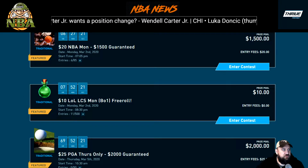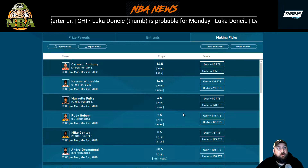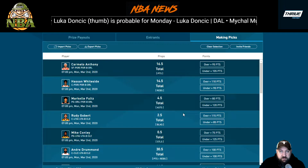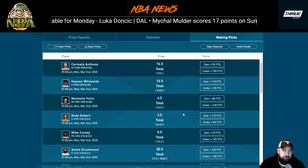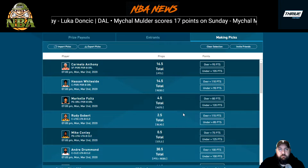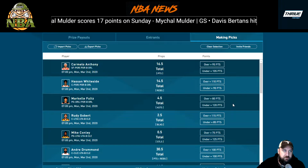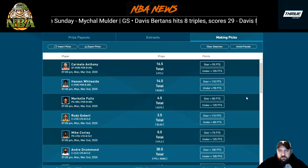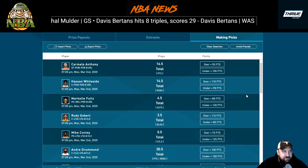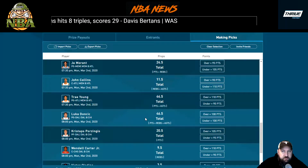They have a $20 buy-in for tonight's NBA slate, with first place paying $400. They give you 20 players — usually all the great players — with a set prop, and you're basically just picking over or under. You get points for correct picks. You have to pick 10 out of 20, and your total points determine your placement. It's player props over/under — just a quick, easy, fun way to play.